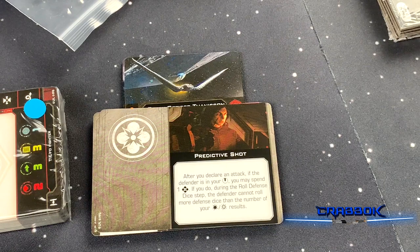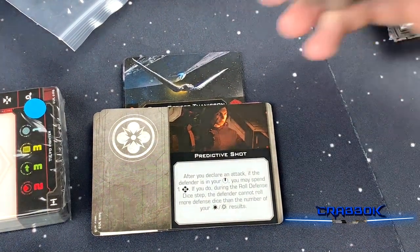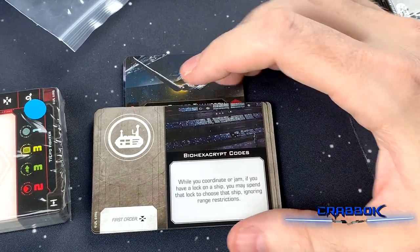That's kind of a cool one — if you only get a few hits, like one crit, but your opponent can only roll one die. Biohexacrypt Codes: you need the master code breaker for this one. You have to be First Order, and you have to be able to take a target lock.